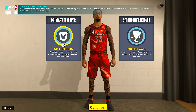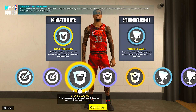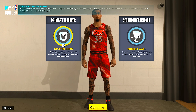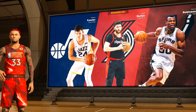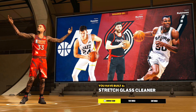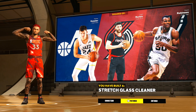I went with stuff blocks and box out wall as the two best takeovers for this type of build. You don't have super high strength, so these two feel like the best options. You also get push, sharp take, and spot up precision if you prefer. I've been rocking stuff blocks and box out wall and it's been completely fine. We do get a different build name — another stretch glass cleaner. They just keep popping them out, but don't pay attention to the build name; just focus on the attributes.